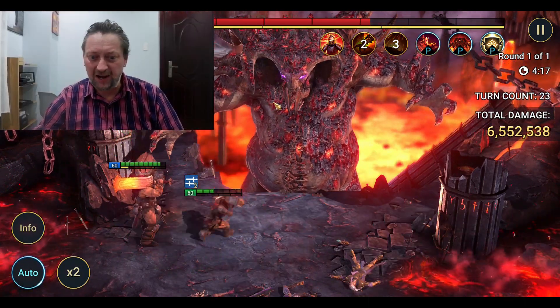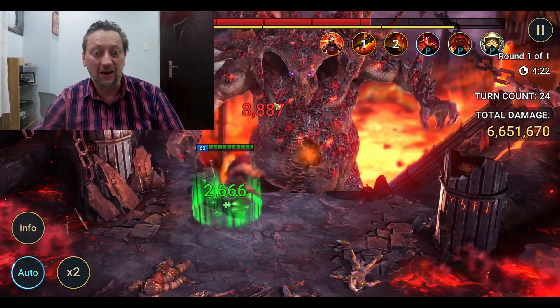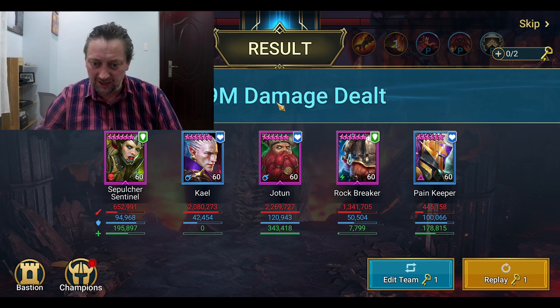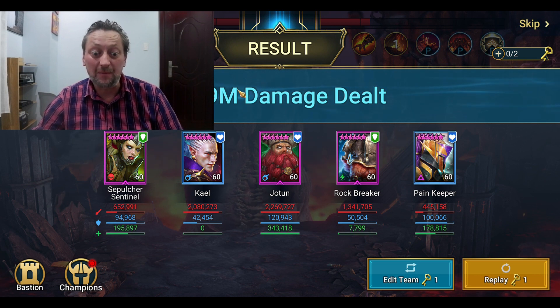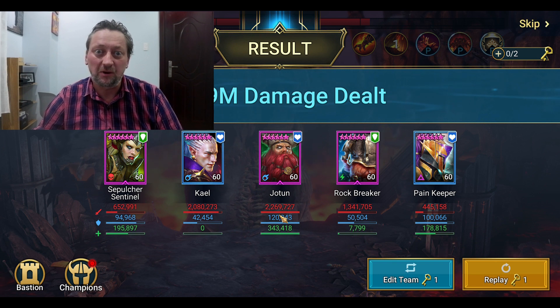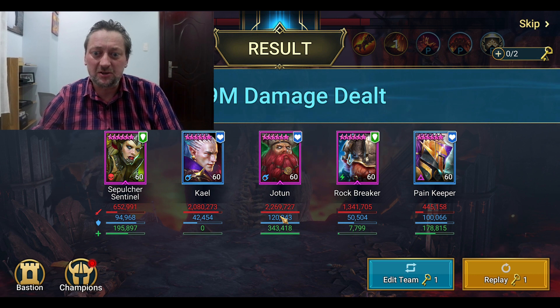Coming in towards the end of the fight now — just Jotun and Ruckbreaker left, and Ruckbreaker's just gone down. Jotun's just gone down too. Nearly 7 million — 6.79 million total. Let's take a look at the damage. Jotun: 2.25 million. Jotun accounted for a third of the damage — he out-damaged Kale, my main poisoner, and he out-damaged Ruckbreaker as well. This guy isn't even built completely as you saw at the beginning of the video. He is going to do some serious damage to the Clan Boss. Absolutely build this guy up if you have him.